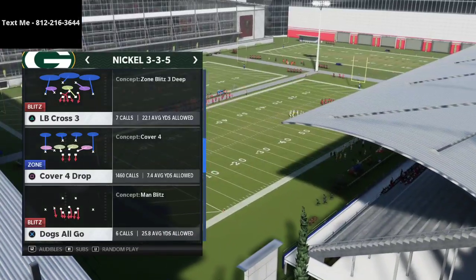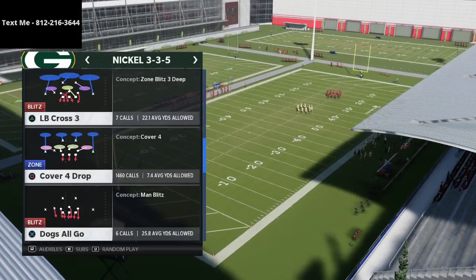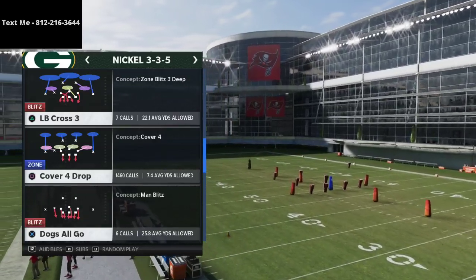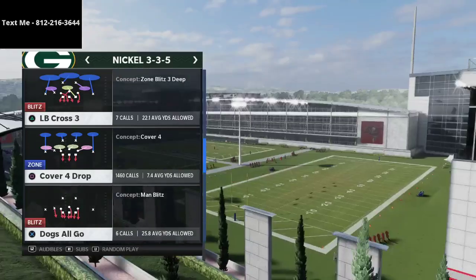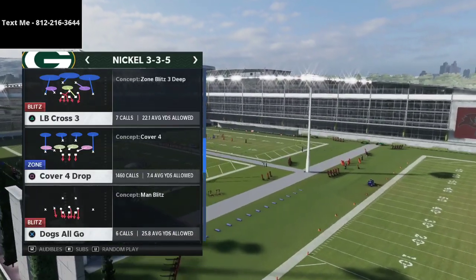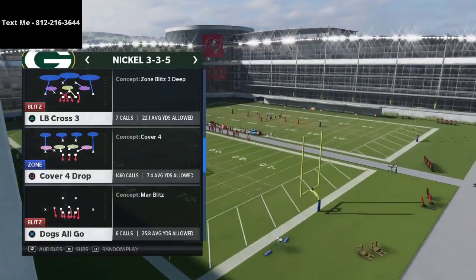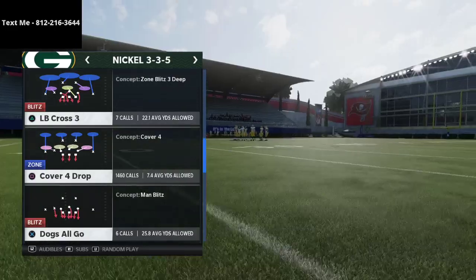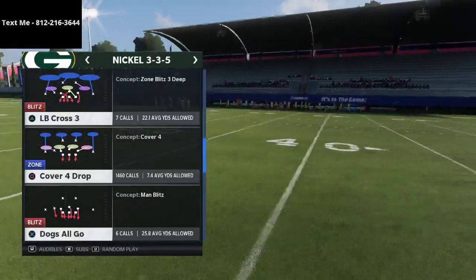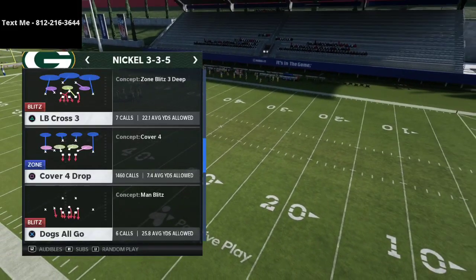I have a full ebook on this defense — one that breaks down just the 335, and another that covers 335 plus the 4-6 and all formations in this playbook. The 4-6 has been the best playbook all season in my opinion. It's not sexy — it doesn't have the Dime 146 — but it's insanely effective, and your goal on defense is just to get stops.